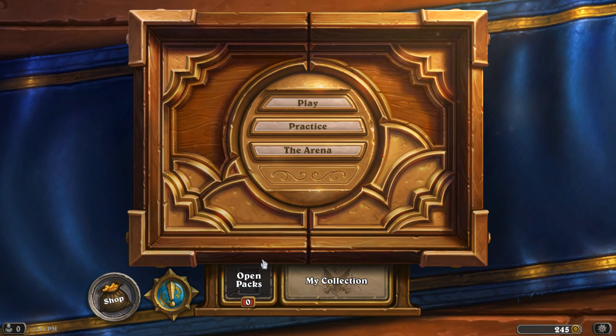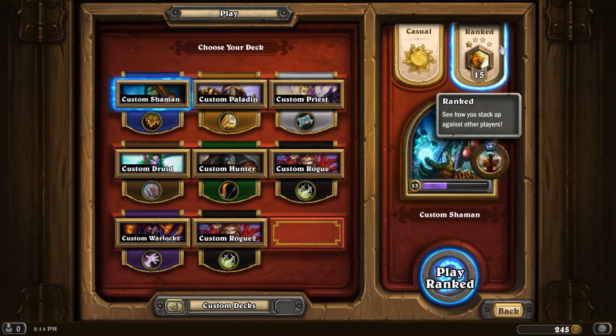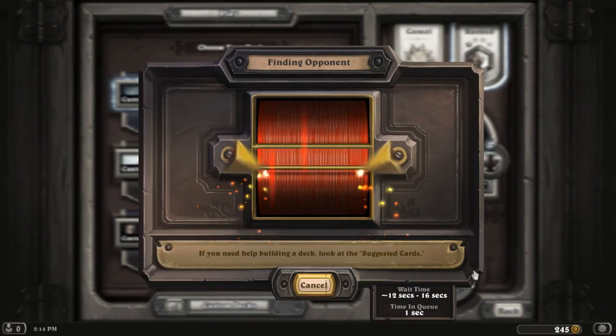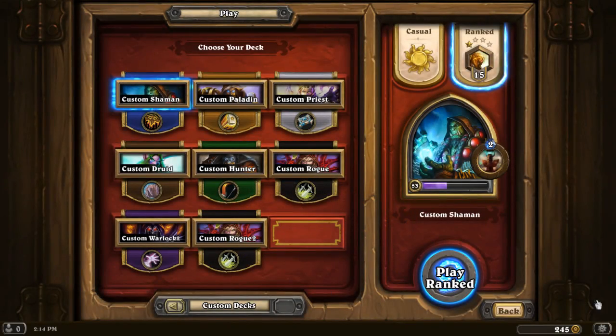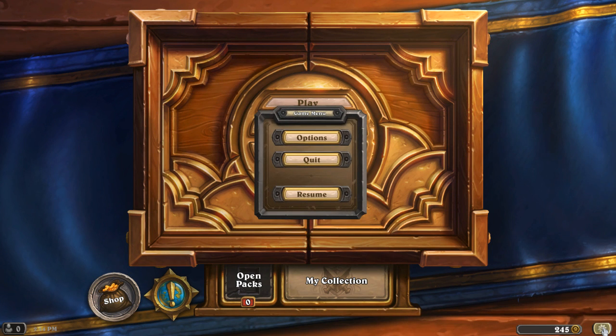What worked for me is to go to Play and then choose Ranked, just press Play Ranked, and then press Cancel — and then I was able to challenge my friends.